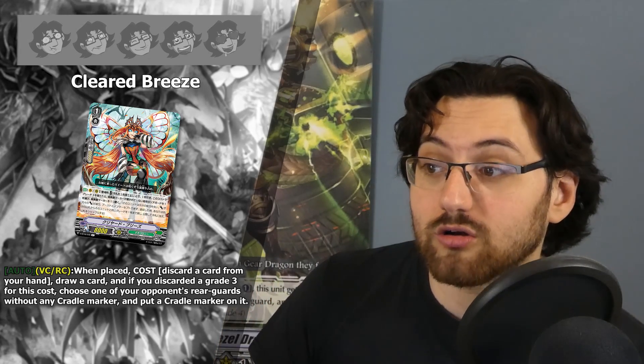Another grade one for the Cradle mechanic is Cleared Breeze. Her ability is auto on vanguard or rearguard circle when placed: discard a card from your hand, draw a card, and if you discarded a grade three for this cost, choose one of your opponent's rearguards without a cradle marker and put a cradle marker on it. This is basically a cycle card with the potential to also create a cradle marker. Four stars — it's a cycler that helps smooth out your plays, and Megacolony has an abundance of grade threes. Discarding a grade three to create a marker is very efficient, and with the new cradle mechanic you can target your opponent's grade threes to search out more grade threes.